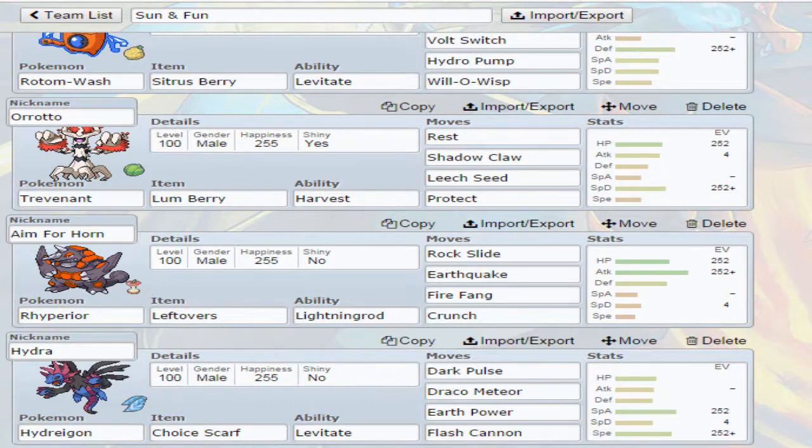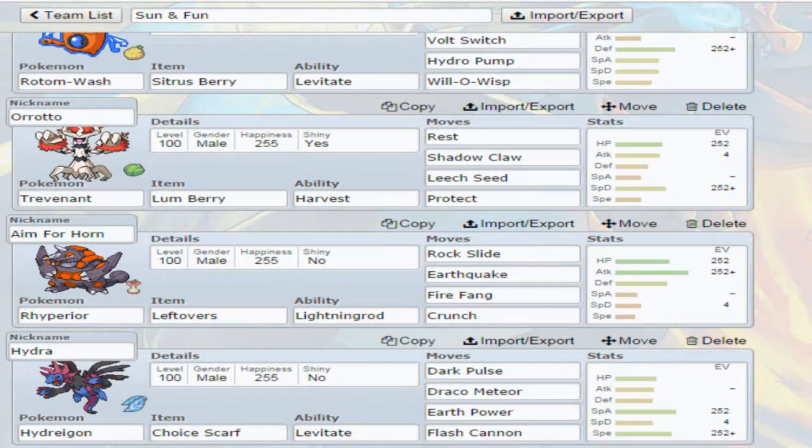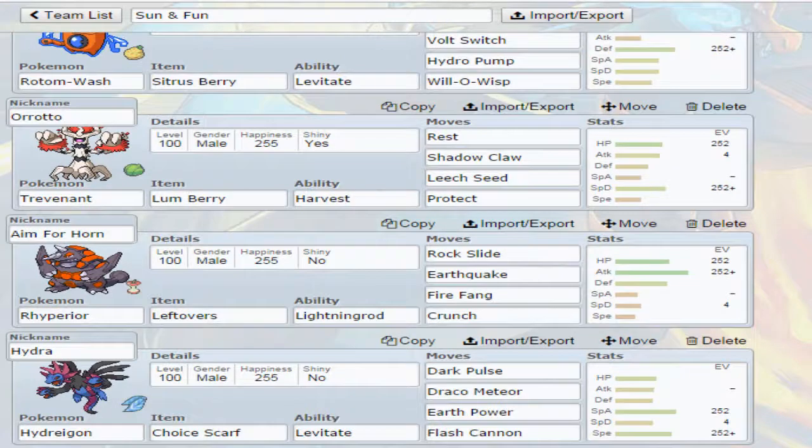And then we have Rhyperior. I was looking for something for Talonflame that could actually take a hit without a problem — because Rotom takes one but it still does a ton of damage. So I was putting Rhyperior together and I saw the ability Lightning Rod. Charizard gets put down pretty quick by an Electric-type move. So if we've got Rhyperior and Lightning Rod, it will suck that electricity move right into Rhyperior, and then we can hit back with Rock Slide, Earthquake, Fire Fang, and Crunch. Rhyperior — why not?